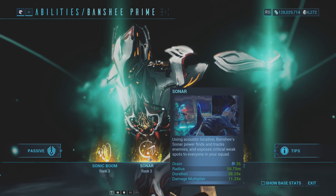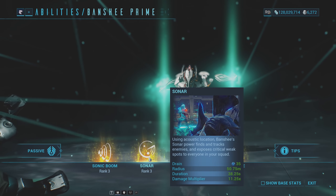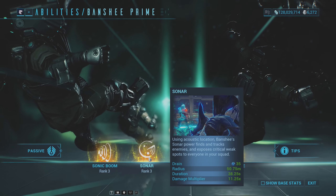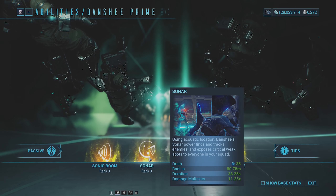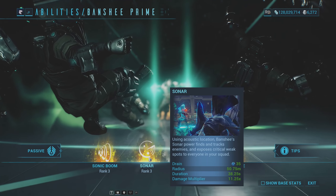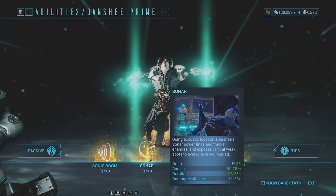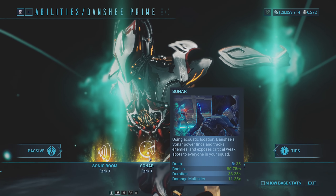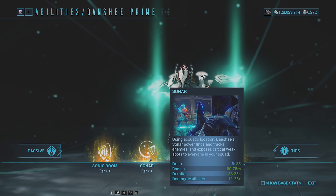Moving on to the second ability — this is definitely her most used ability: Sonar. Using acoustic location, Banshee's Sonar power finds and tracks enemies and exposes critical weak spots to everyone in your squad. You use the ability, let it expand, and it's going to mark enemies on your minimap. Enemies marked on your minimap are going to have a glowing weak point. You shoot that glowing weak point and it's going to amplify your damage. The more power strength you have, the higher that multiplicative bonus is going to be. The more range you have, the more enemies it covers. The more duration you have, the longer that Sonar spot is going to last.